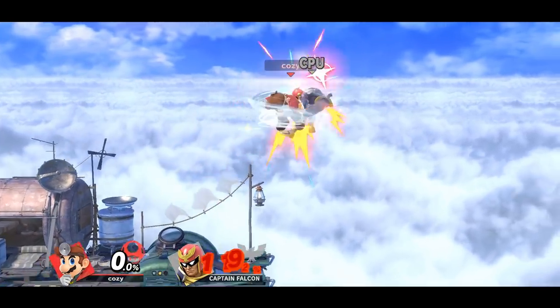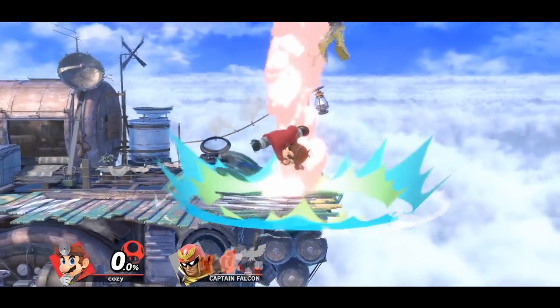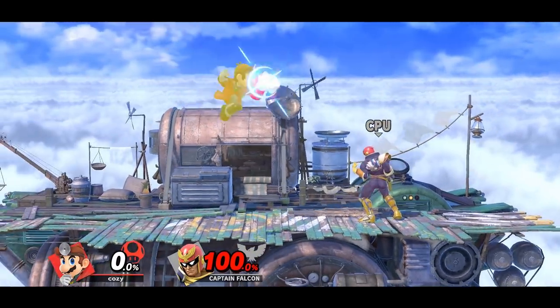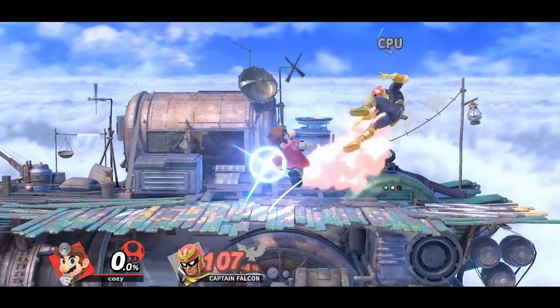With Dr. Mario, you can go for a simple down throw into a strong down B. This one can be especially good because it's one of the few grab kill confirms in the game, which are extremely deadly. And although a bit unorthodox, if you hit the opponent with pills, you can follow up with aerials such as forward air if you're close enough.